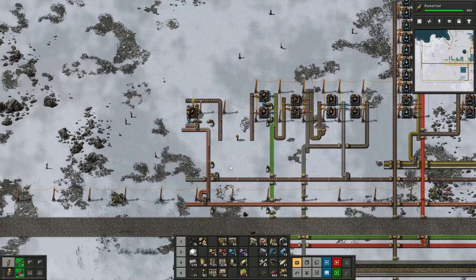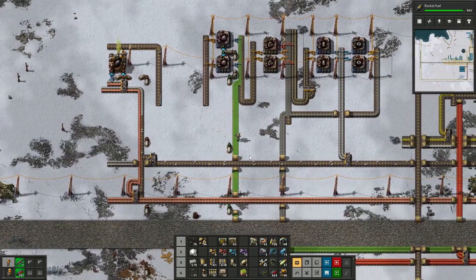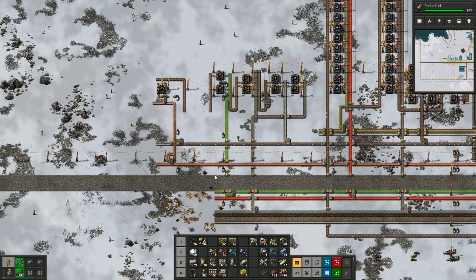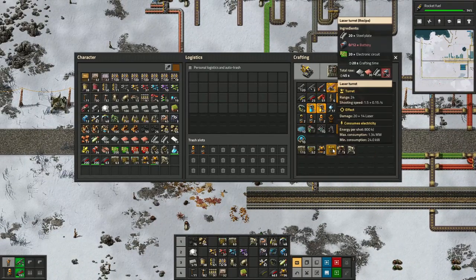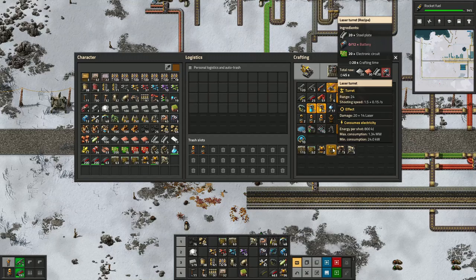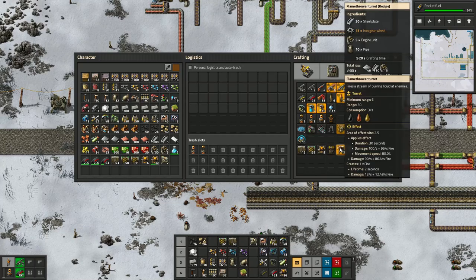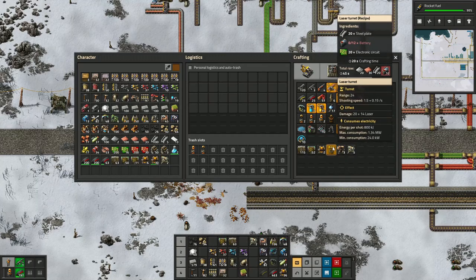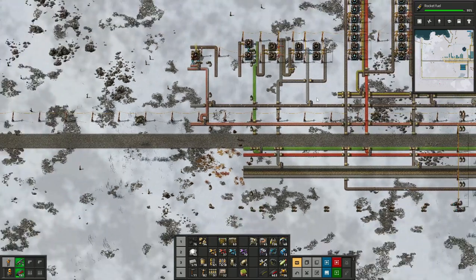Batteries are going there. We get batteries stockpiling, we've got red engines stockpiling, and everything is going quite nicely. Rocket fuel is really struggling at the moment. Before we get into robots too much, I might start making some laser turrets as well. I think I'll do those now that we've got the batteries going. Laser turrets are here and I want to make them.